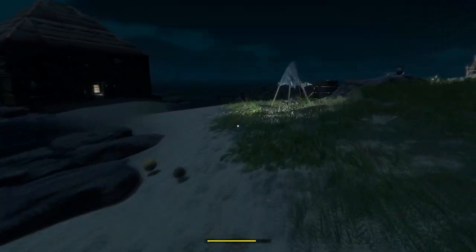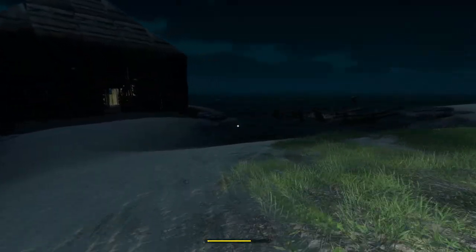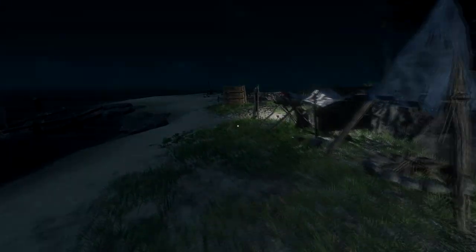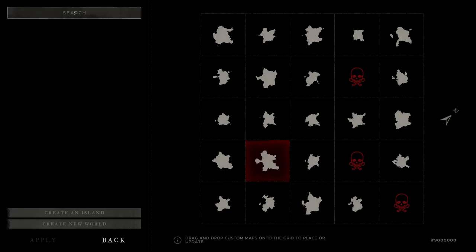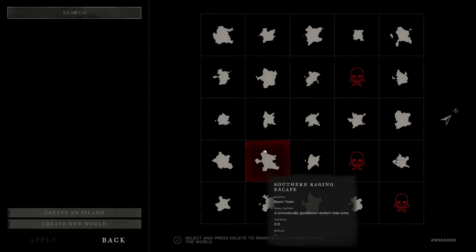Without using the compass will make navigating a lot harder, but there is a nice trick to make it simple. In the main menu go to the cartograph. Here you can see the map, what each island looks like, and where you need to go.